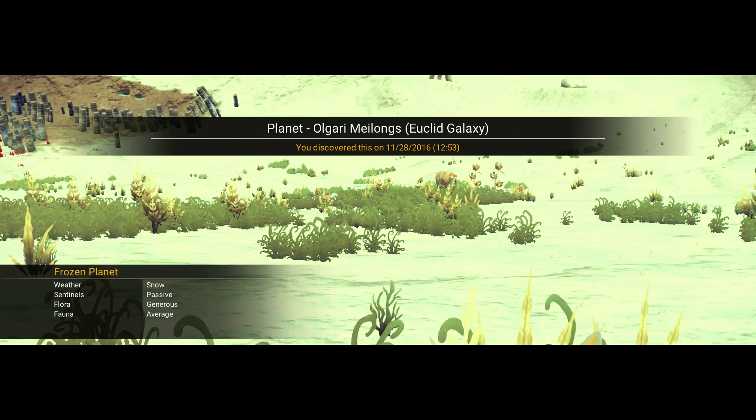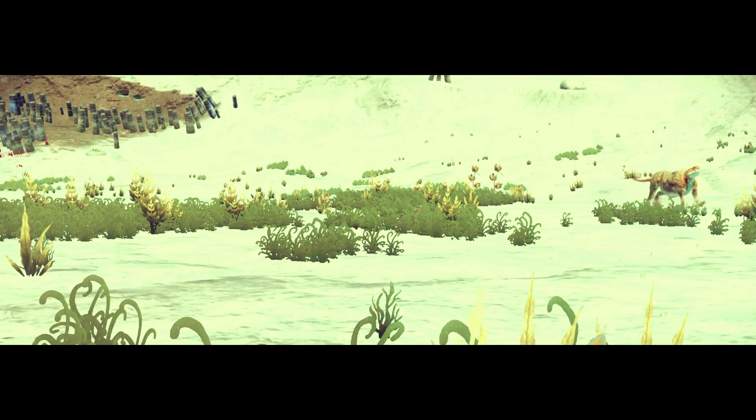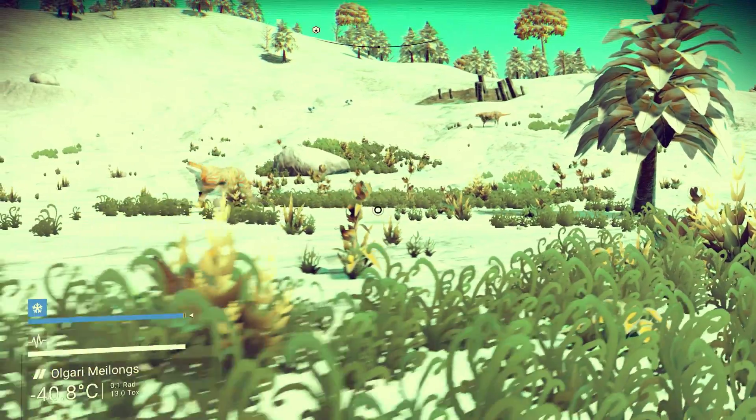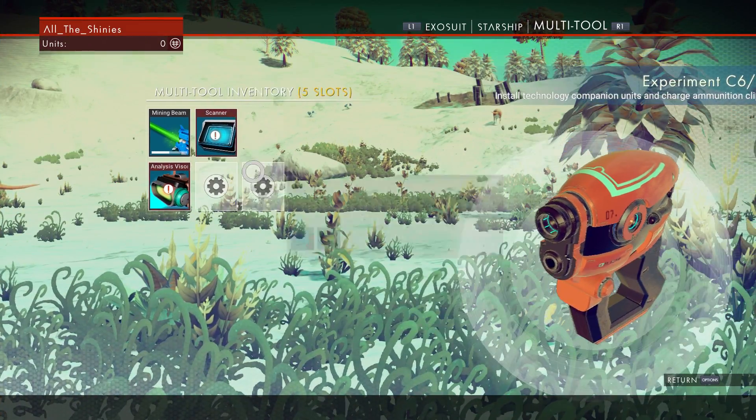Alright, so we're on a frozen planet to start this off. Weather: snow. Sentinels: passive. Flora: generous. Fauna: average. And there's a creature right there. I imagine nothing is working yet, so let's see if we can get this stuff repaired.